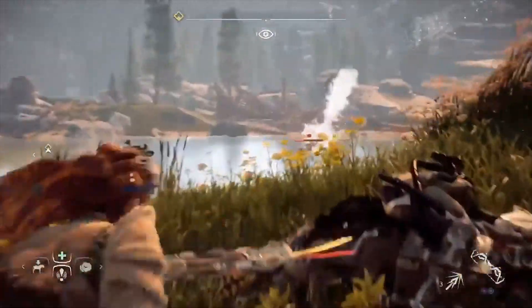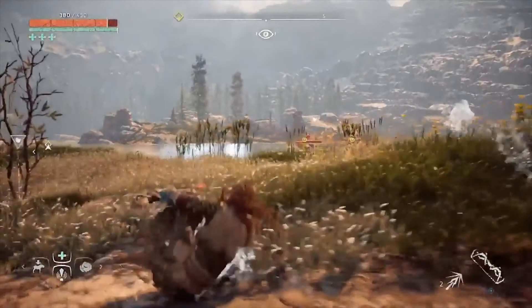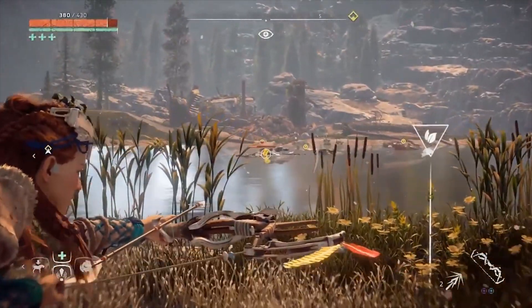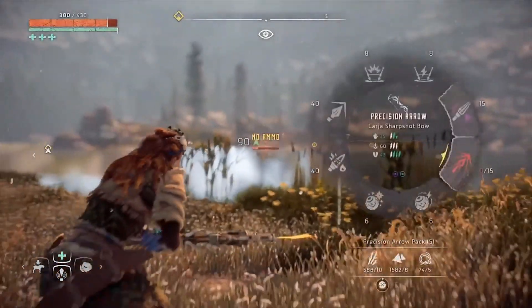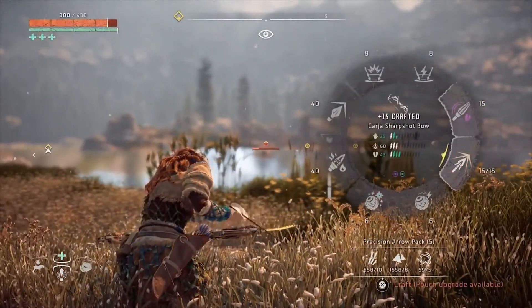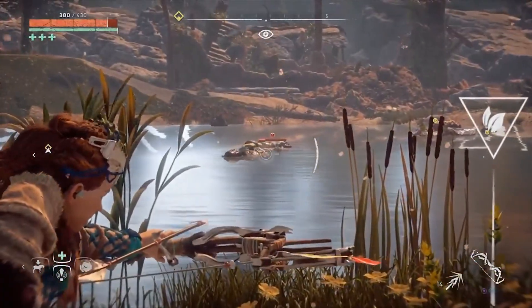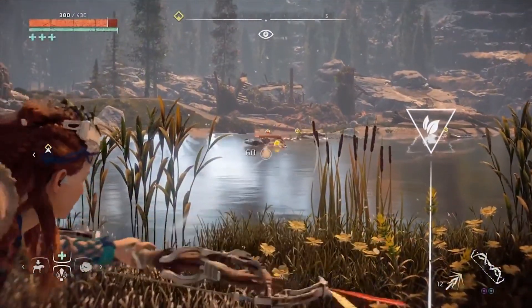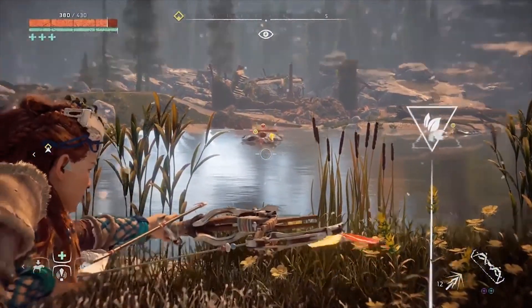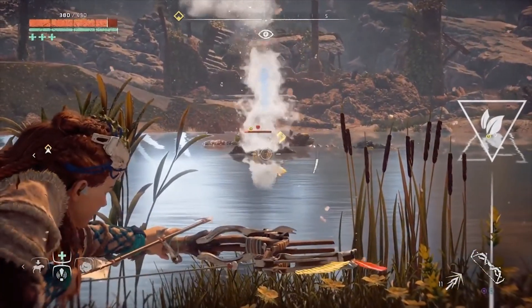They shoot a ranged attack very similar to the Bellowback — a ranged fire plume or freeze plume, depending on which one you're attacking. It's super easy to dodge, but they usually go in sets of four, so make sure you roll and keep rolling in the same direction. Because if you roll back in the direction where one landed, you're actually going to be hit by the subsequent one. You should be able to get one, two, or three shots off from the Marksman Bow before they shoot again, and even if they're swimming your way, you still have a lot of time.